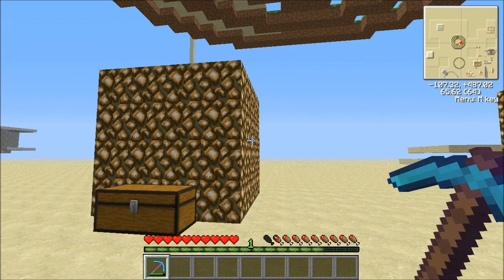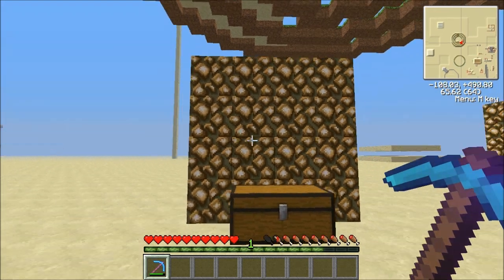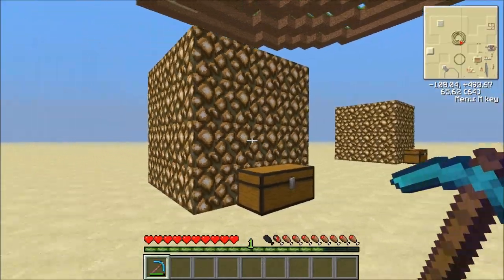If we want to have 64 blocks with dust, we need to get 256 dust. So let's go ahead and mine both these cubes and see what we get for our average.